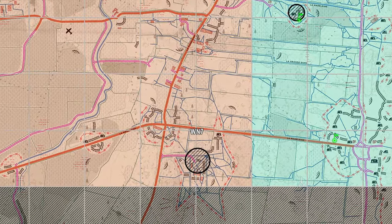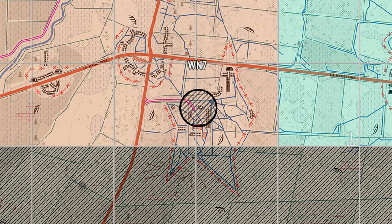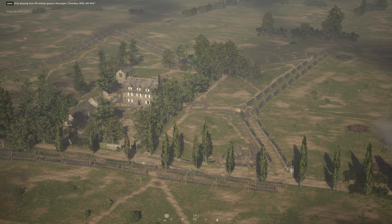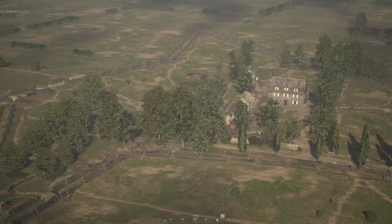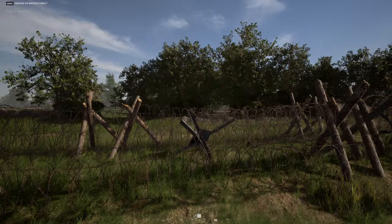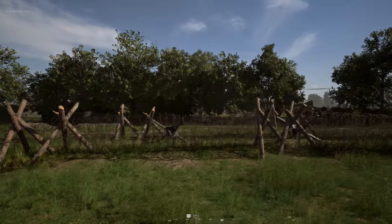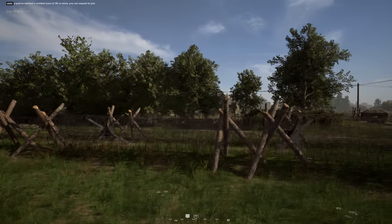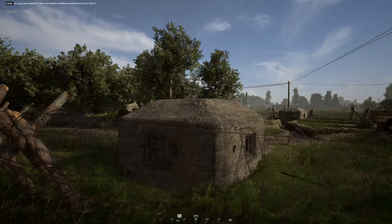If you've ever been on the team attacking the Win 7 strongpoint on Utah Beach, then you've experienced what a headache some well-placed barbed wire can cause. This strongpoint is almost entirely enclosed in barbed wire, with trenches, bunkers, and buildings being fully accessible to the defending team. The attacking team has to cross open fields just to reach the barbed wire defenses, and even if they manage to funnel into the small openings, that's exactly where the defending team is concentrating their firepower. So without serious coordination, support from friendly tanks, and effective artillery and bombing runs, this is an extremely difficult point to capture.